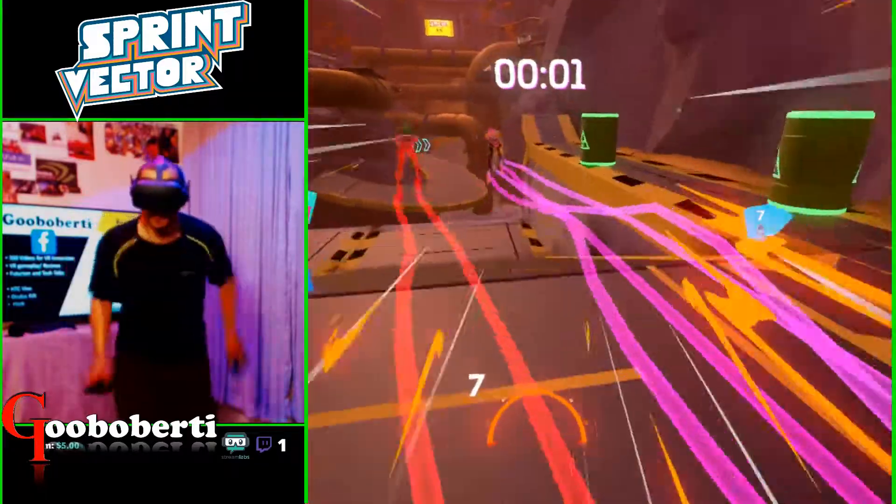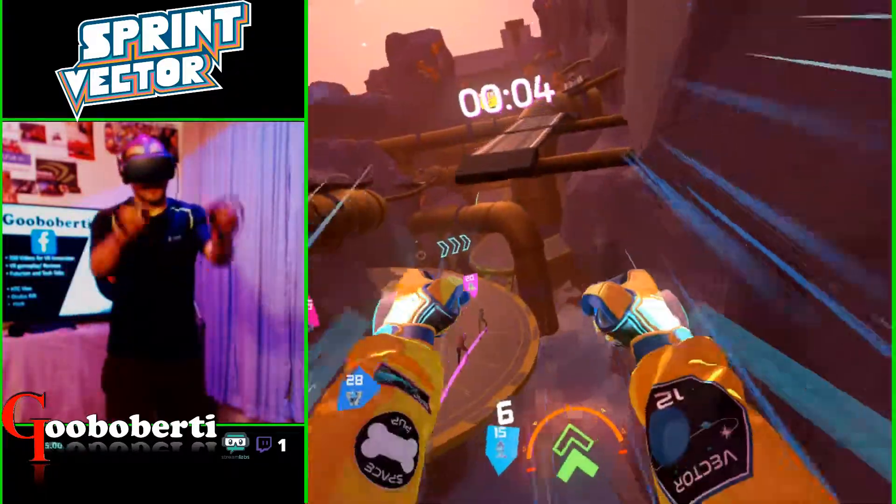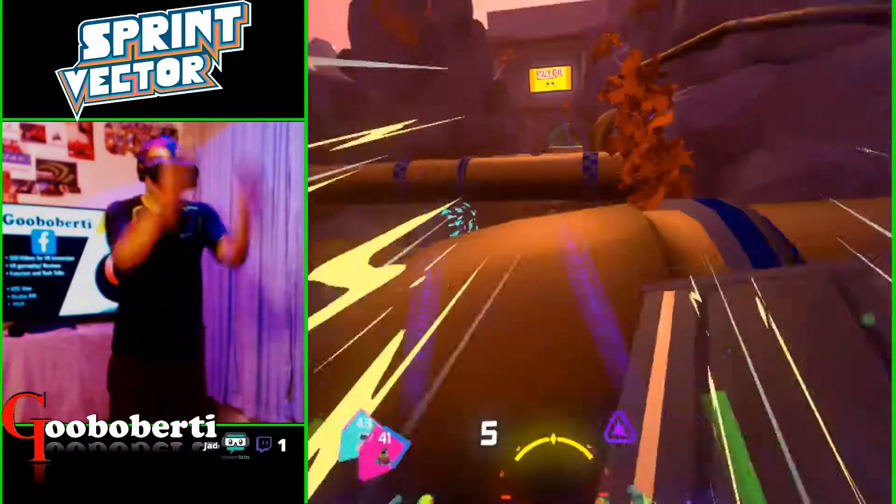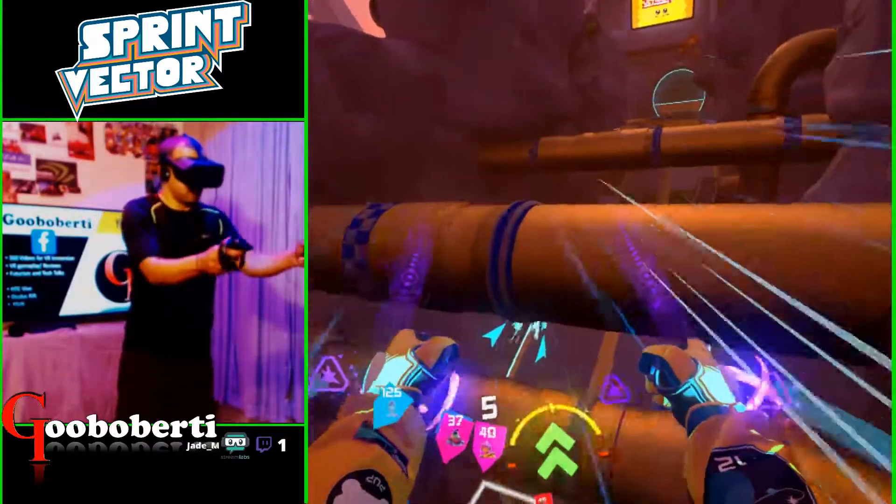Max speed at the start, heading to the right. Clipping out this edge to jump in the air. Clipping that edge so we can jump again. Aiming for the upper platforms. Bouncing out this pipe.